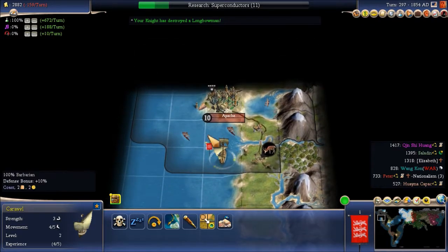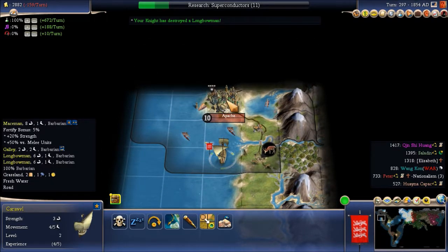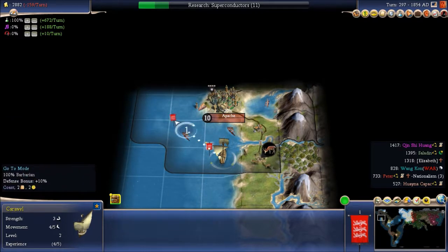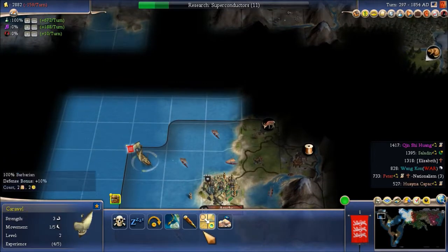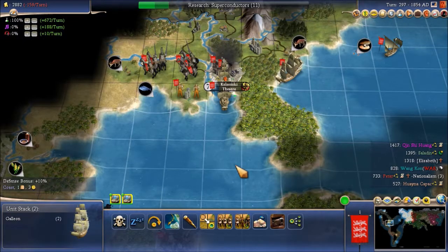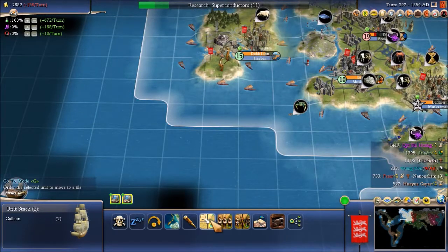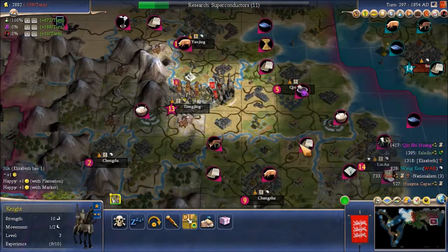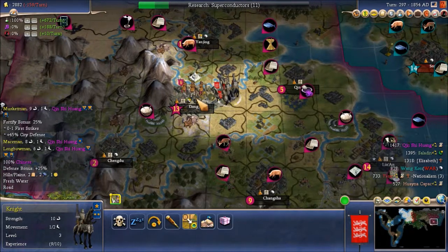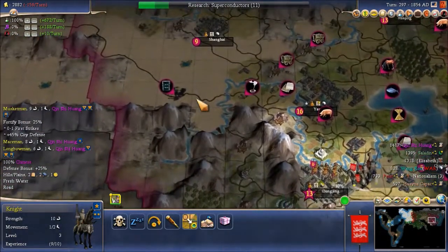And here is a place called Apache — there's a maceman up there. We don't really need many galleons over here right now, so we'll bring them all back. Musketmen and a maceman.